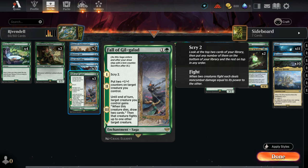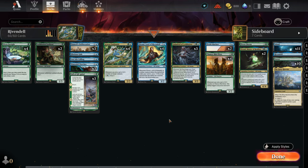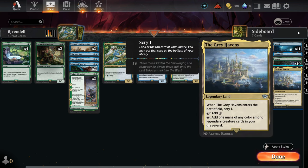Then we have Fall of Gil-Galad — this is the only card where we can kill other creatures by letting them fight together. First we can Scry two, then distribute two counters, and then two selected creatures will fight, and if our creature dies we draw a card. The last enchantment is Elf and Chorus, where we can always look at the top card of our library and may cast creature spells from the library. In total we have 23 lands because with Scry we can easily see what we are going to draw. We have 11 islands, 10 forests, 1 Rivendell, and the Grey Heavens — this card is awesome because when it enters the battlefield we can Scry one.